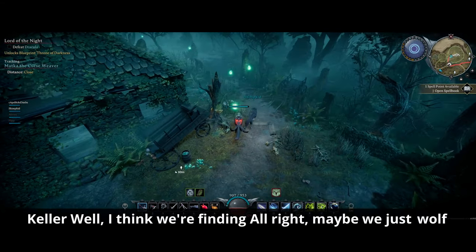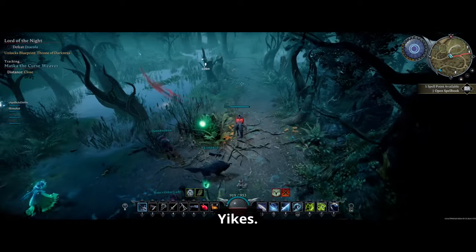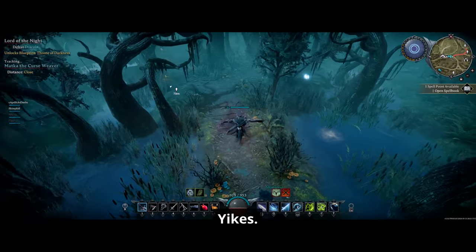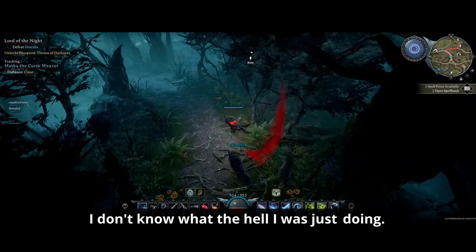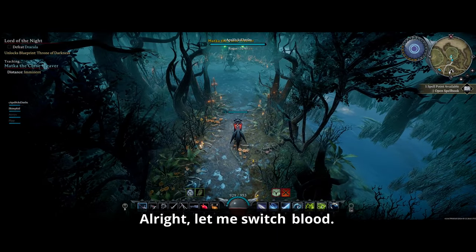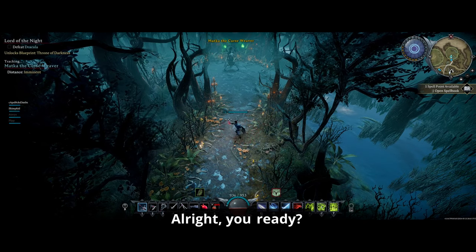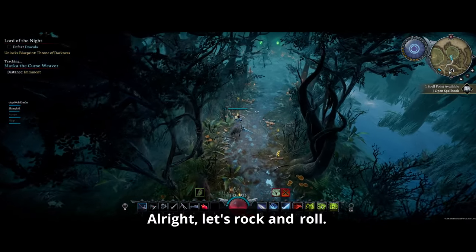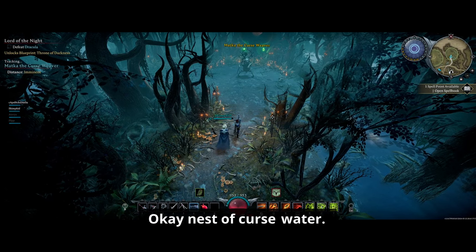Maybe we just walk it over there, it's pretty close. Yikes, whoa — sorry, I don't know what I was doing. Big-ass frog — we should probably take it out. Let me switch blood. You ready? Let's kill the frog. Let's rock and roll. I lost you again — did you go down that path? Nest of curse water, I got it.